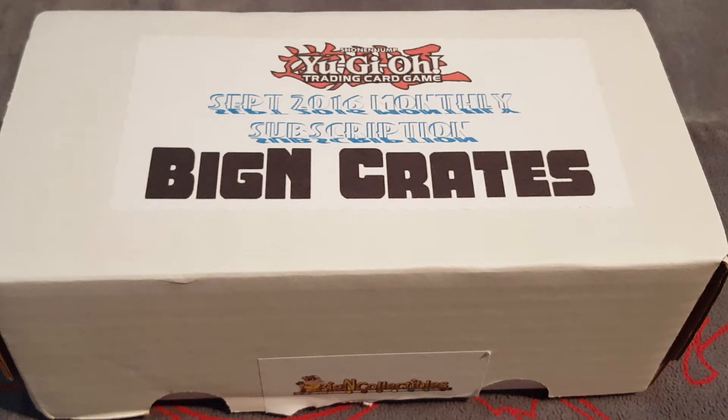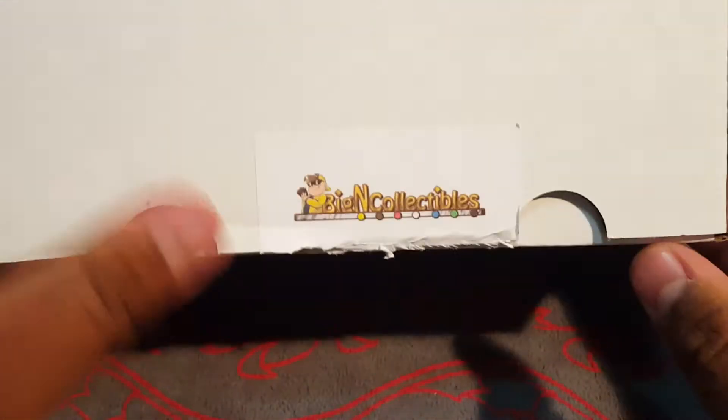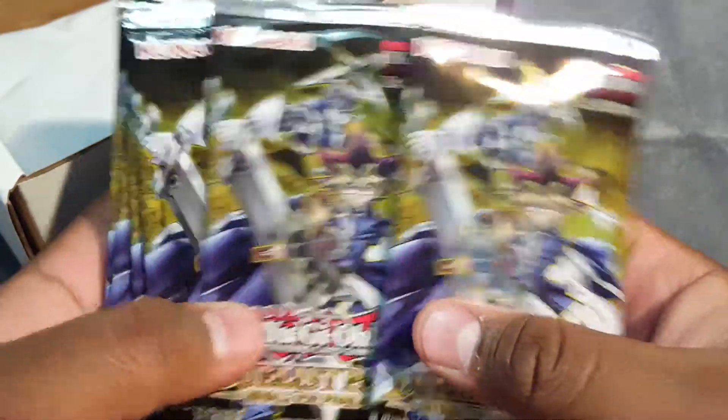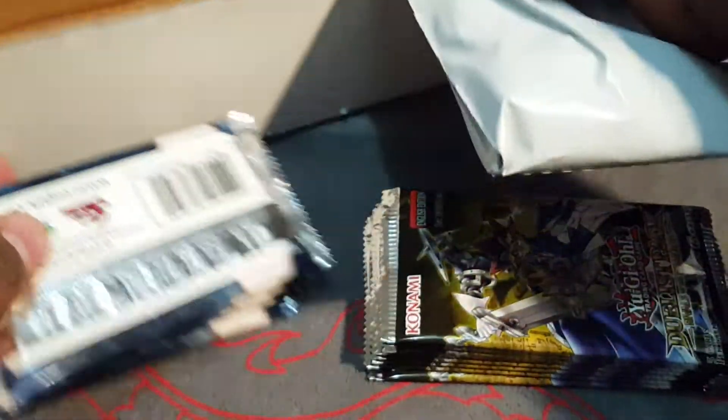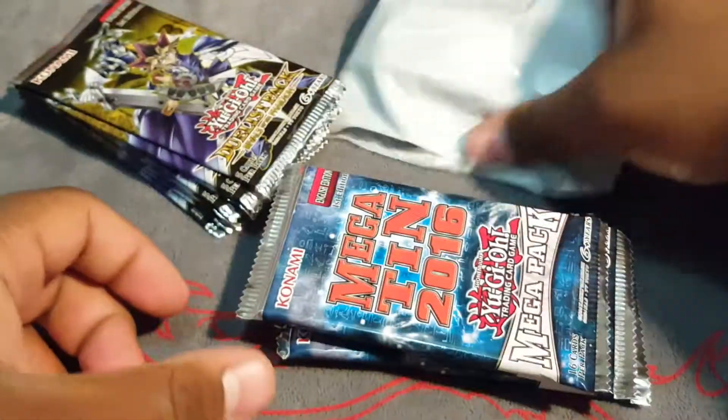What's up YouTube, Ellison here with the Yu-Gi-Oh Savages and I got a September BigN crate, so let's get started, let's open this up and see what we get this month. Starting off with the new set, the Duelist Pack: Rivals of the Pharaoh — we haven't opened this set yet, so that's pretty good. Got eight packs there, and some Mega packs — hopefully we get another strike — four Mega packs, and we also got our mystery pack. I guess we'll start with the Mega packs.